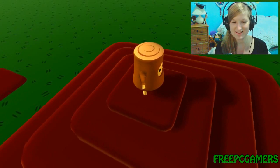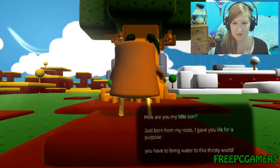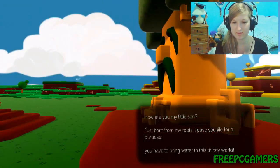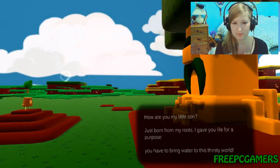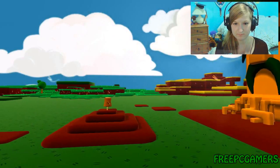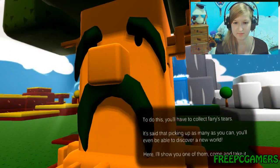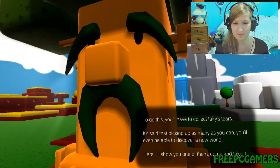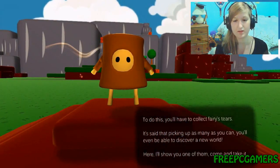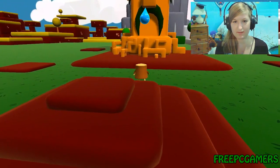He's so cute! He's like a little tree stump with a face. 'How are you, my little son? Just born from my roots. I gave you life for a purpose. You have to bring water to this thirsty world. To do this, you'll have to collect fairy's tears. It's said that picking up as many as you can, you'll even be able to discover a new world. Here, I'll show you one of them. Come and take it.' All right, I'm coming.